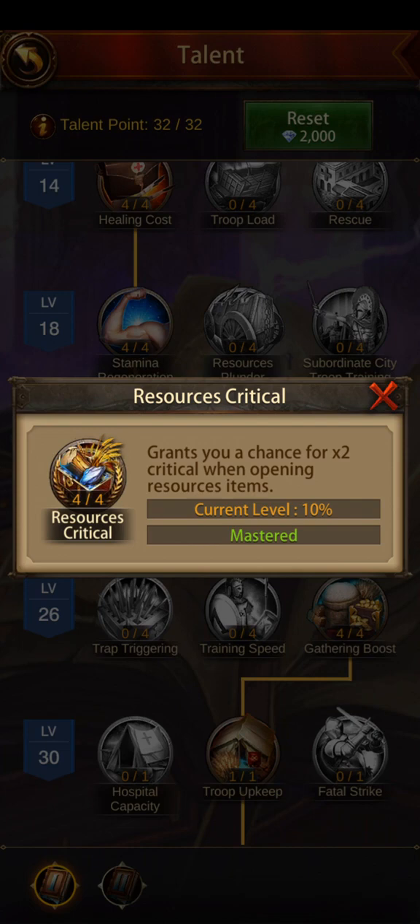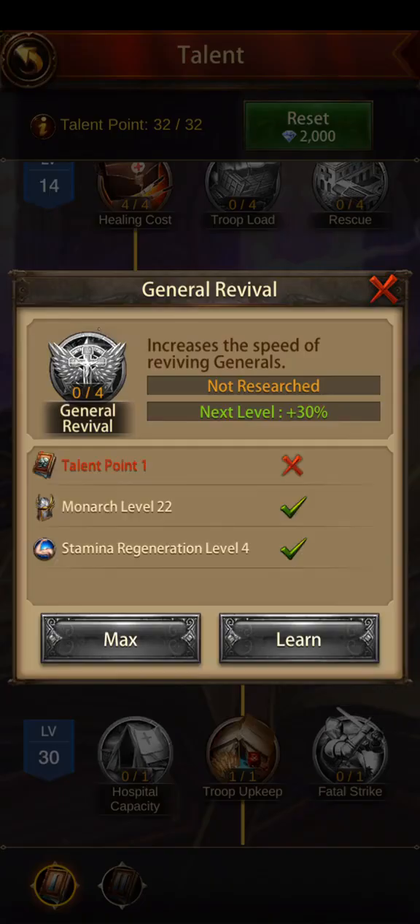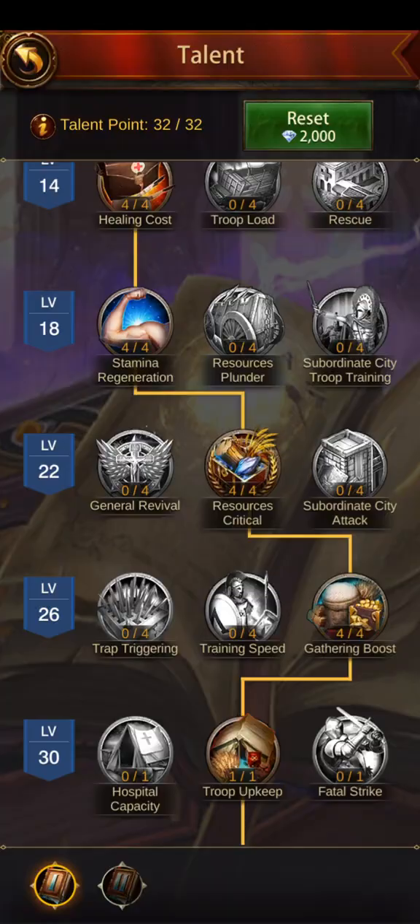For this row I really like the middle one. It lets you get twice as many resources when you open certain boxes. For example, if you open a box worth 100 million, you'll actually receive 110 million or more — it literally gives you free resources. General revival I get enough revival stones so I don't need that. Subordinate city troop attack doesn't increase by much. Definitely go with the middle one.